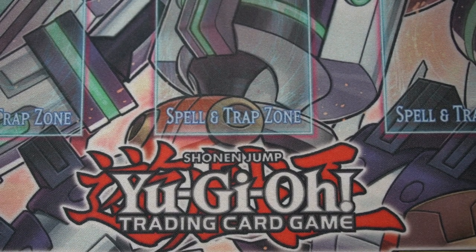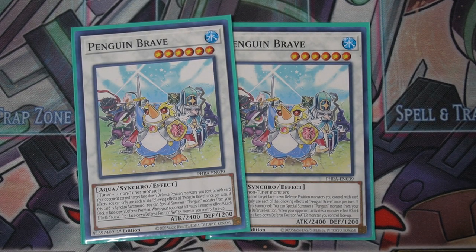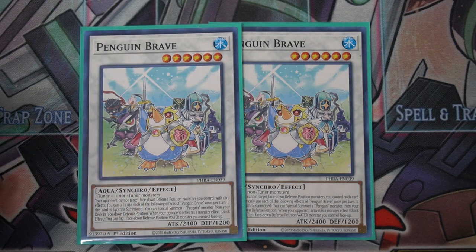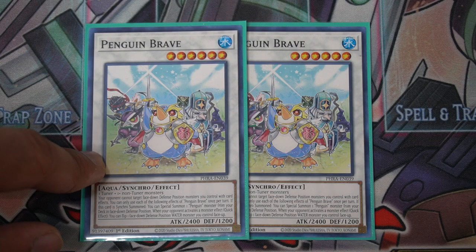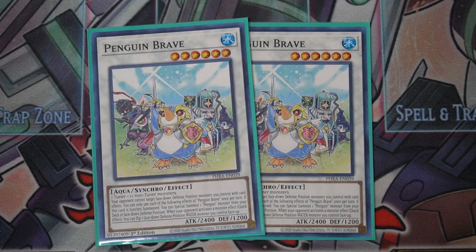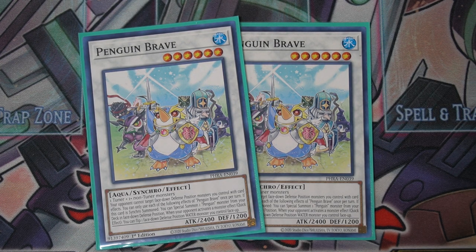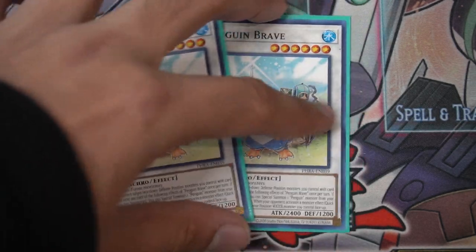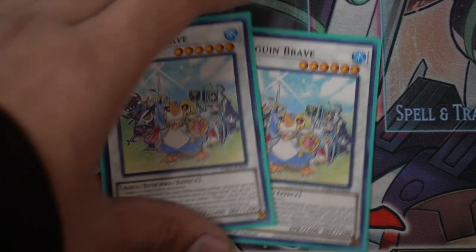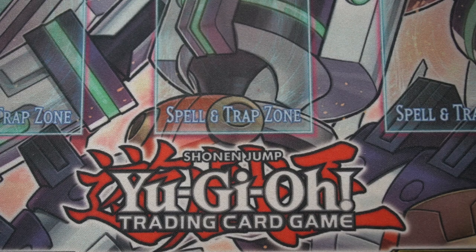Moving to the extra deck — two Penguin Braves, the absolute greatest. The best combo: get Great Emperor Penguin on the field, tribute it, summon Note Penguin and Glacial Penguin, synchro summon Penguin Brave, then set Penguin Soldier. When you activate the effect to set the monster, Note Penguin automatically summons itself from the graveyard — mandatory chain — so they can't ash it or ogre it, they can only impermanence it. Are you really going to impermanence a penguin synchro? Then during their turn you bounce something — it ends up being two banishes. A pretty sick combo that'll really catch someone off guard.